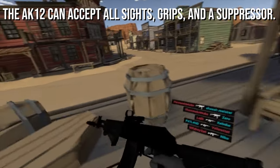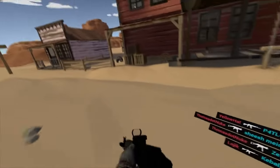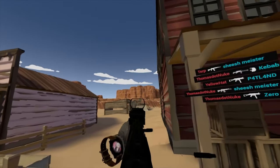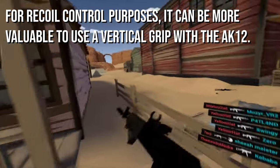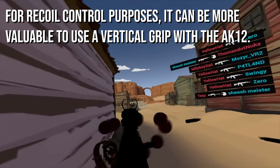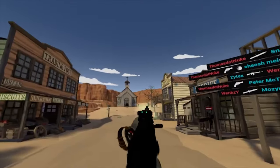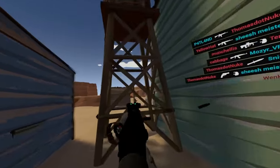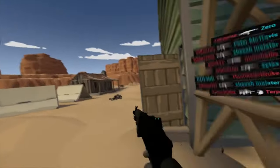In terms of attachments, the AK-12 can take all grips, sights, and the suppressor. I'd absolutely recommend getting either the vertical grip or the angled grip. Unlike other weapons, the vertical grip for this weapon might be more worth it since the AK-12 has so much vertical recoil. The angled grip might help get rid of the horizontal recoil, but you'll have to pull down a bit more than with the vertical grip. In the end, what grip you choose with this weapon is more personal preference than anything.